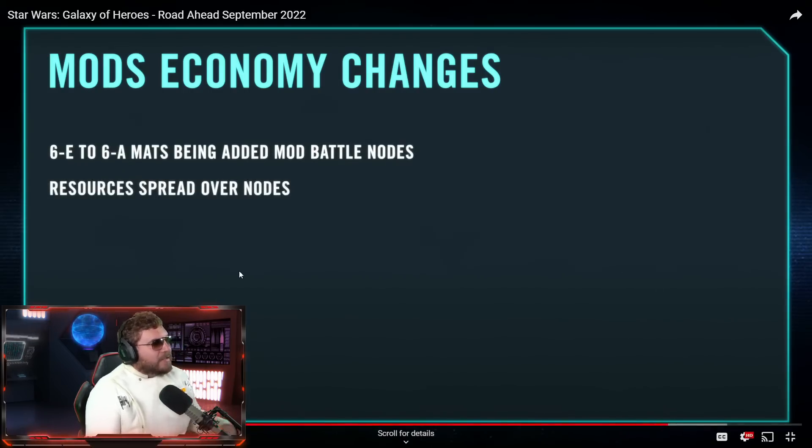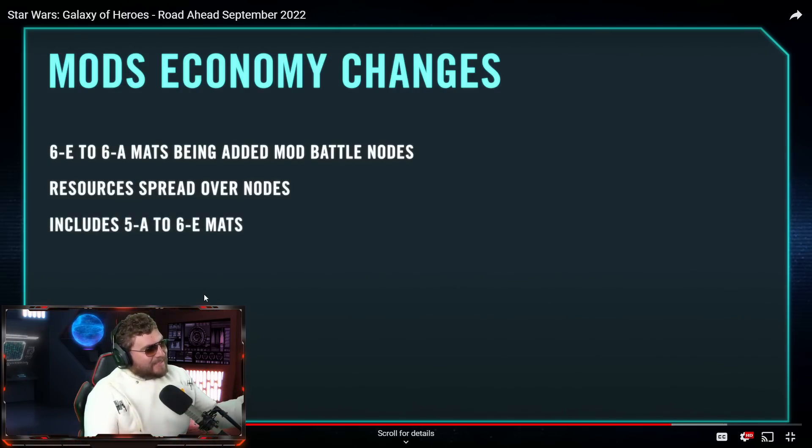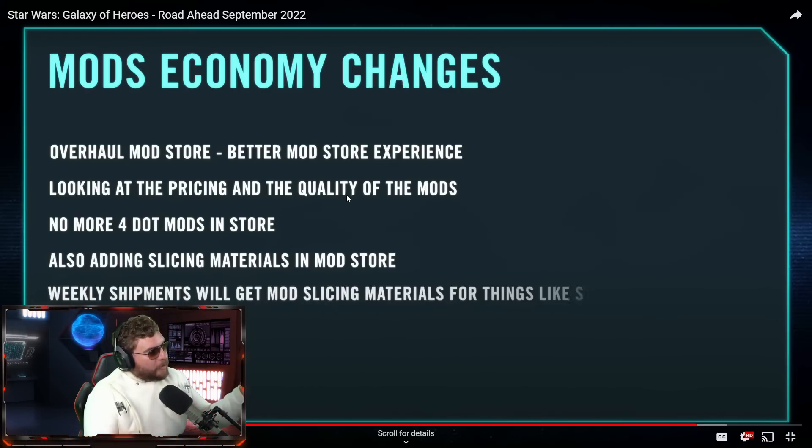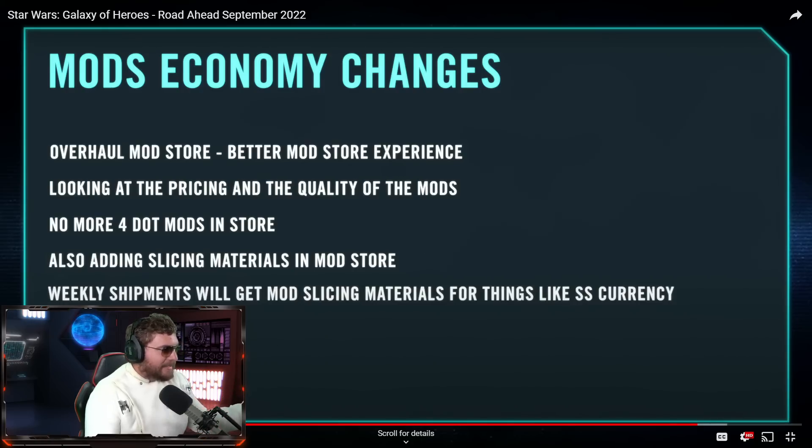They're adding 6-dot-to-6-dot upgrade mats to mod battle nodes — right now they've been primarily exclusive to galactic challenges and conquest. More resources are going to be spread over multiple nodes, including 5A and 6E mats. They're also overhauling the modding store for a better experience, looking at pricing and quality of mods — no more four-dot mods in the store, which is really overdue. They're also adding slice materials to the mod store and making 6A and 6E more accessible through weekly shipments.